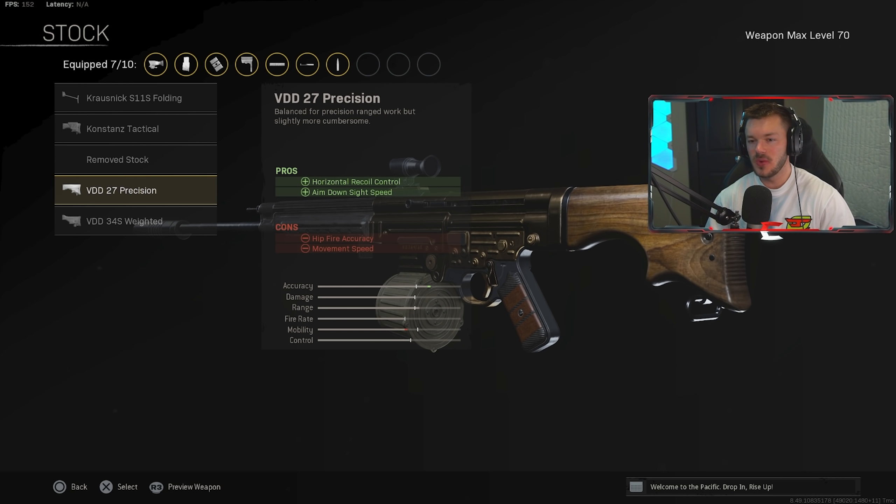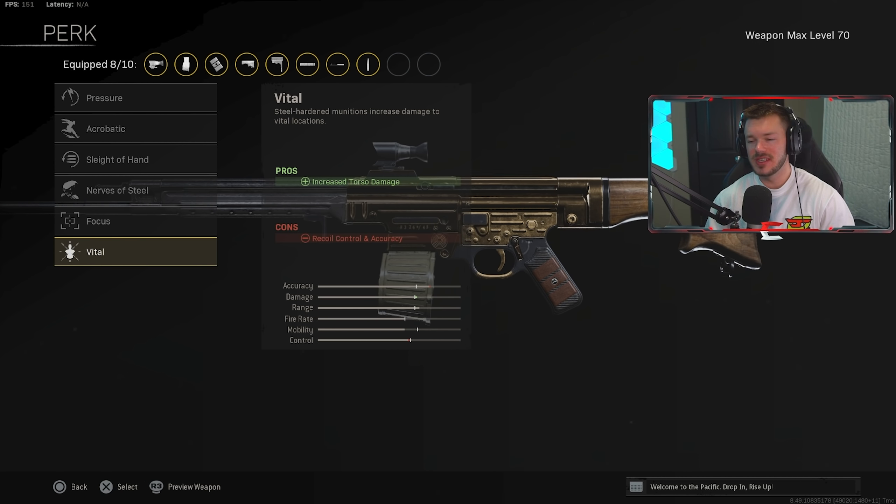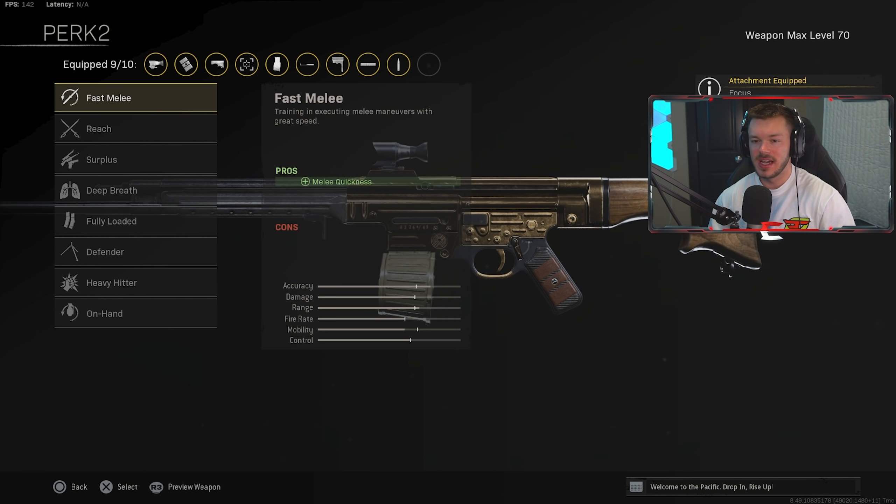In the stock section, we're going with the VDD 27 Precision, which helps with horizontal recoil control and ADS speed. It negatively impacts hip fire accuracy and movement speed, but we're not really concerned about hip fire accuracy with an STG — we have an SMG for close range. In the perk section, I like going with Focus to decrease flinch resistance. Vital can be useful but I've found Focus to be pretty good. I've seen people say Vital doesn't stack with the damage buff, so it's not really worth it.